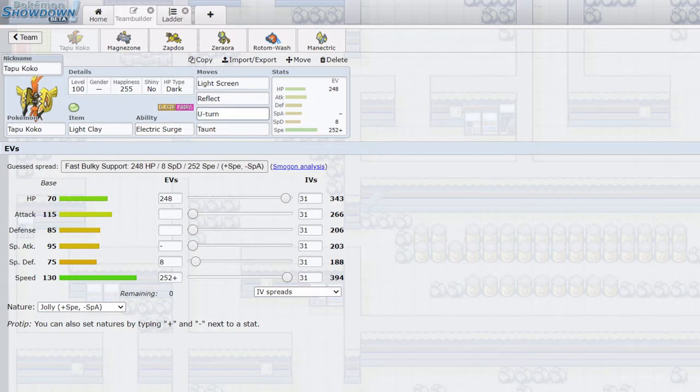Then we have U-turn, which is good for grabbing momentum, especially after I get my screens down. I can get Koko back in later in the game to potentially reset screens, or use it as a sacrifice later on. Finally we have Taunt, which is very good for stopping opponents' setup, especially things like Stealth Rocks or Sticky Webs, which my team does not like.